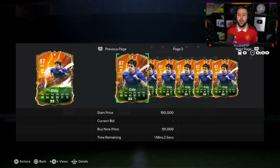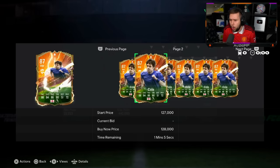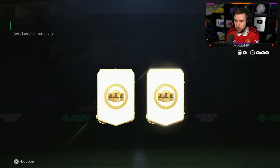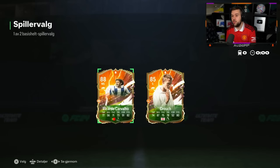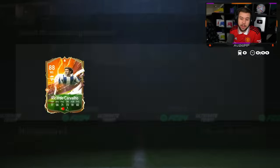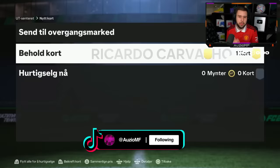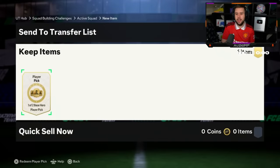It looks like all the heroes have dropped in price. Norway champion one up next — Ricardo Cavallio and Crouch again. That's a second time we see Crouch. He goes for Ricardo Cavallio. He is not happy — I wouldn't be happy with that either.